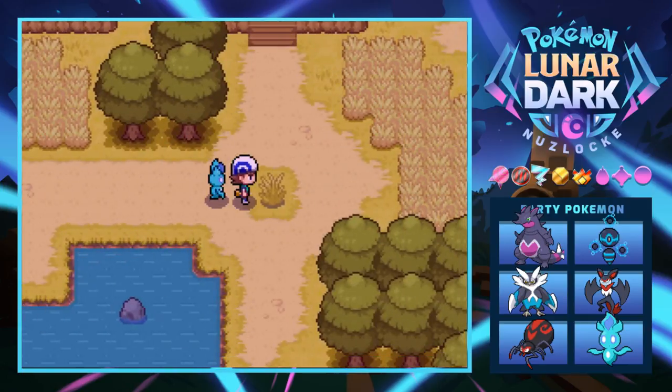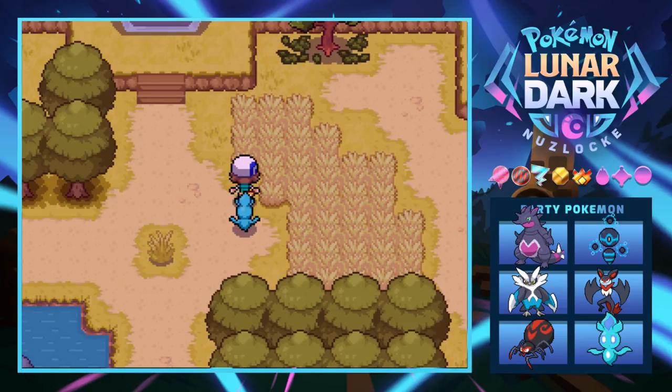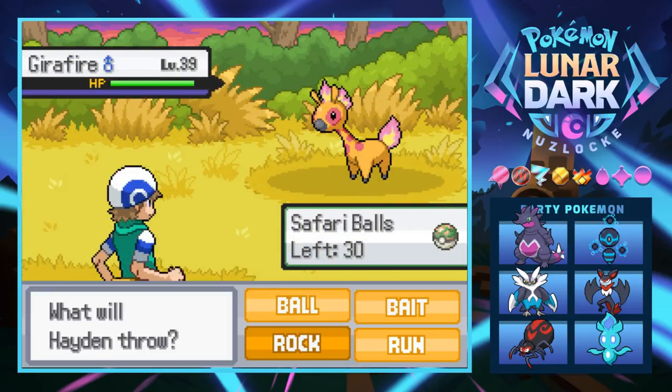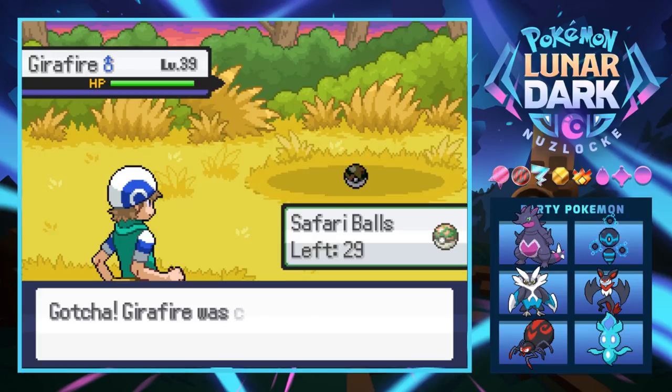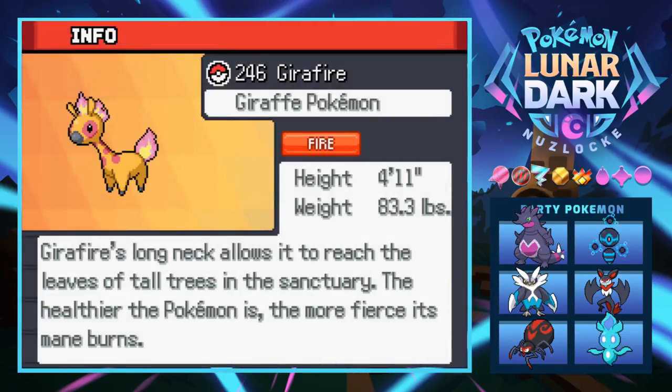We get Safari Balls but can't battle Pokémon. I really hope my first encounter is the elephant mouse. Our first encounter is Jerafire - the giraffe. We only get one try. Do I bait it, ball it, or rock it? I'm just balling it. We actually catch it first try - pretty damn nice. Level 39 Jerafire!